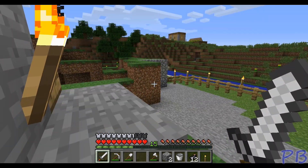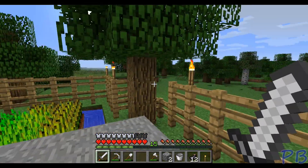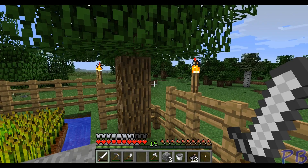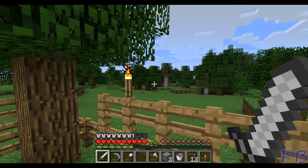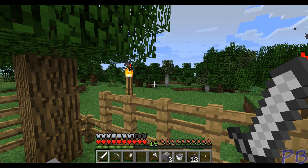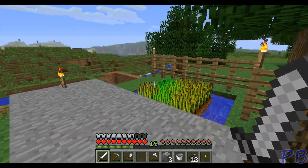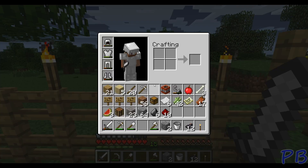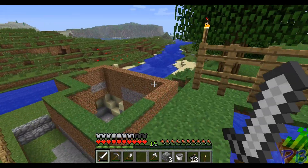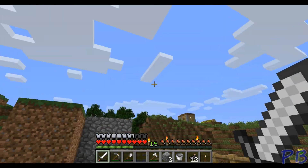The area around the mine shaft is looking pretty homely. I'm starting to think maybe I should just build a home right out here on top. I'm thinking I might just build another home right in this area and move everything from the land of ice and snow into this area. It would probably make a lot more sense than having to traverse back and forth. I think I have a lot of my building material down in the mine shaft.